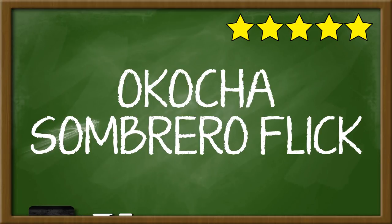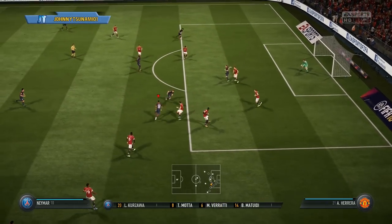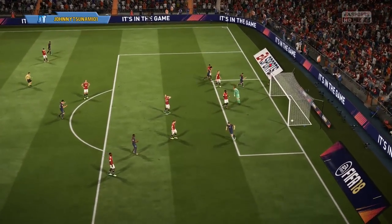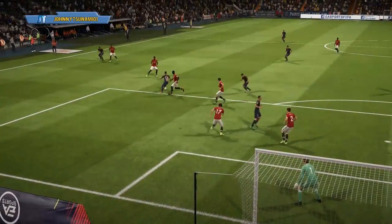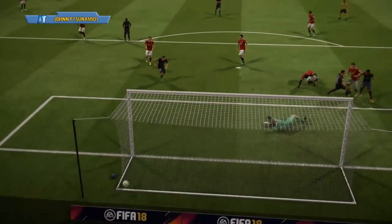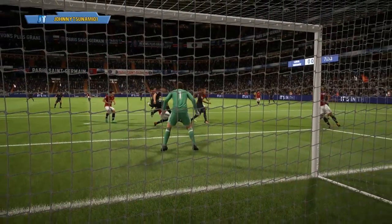The Okocha Sombrero flick is a 5-star skill move, so you really need those top skillers in order to do this move. Here you're seeing Neymar taking a nice little run. He does the Sombrero flick and it just confuses defenders quite a bit — you saw them looking around. It's a really useful move to get the ball up in the air for a volley and it's a really nice change of direction. Since it is a 5-star skill move, it's not going to be that great for everyone.